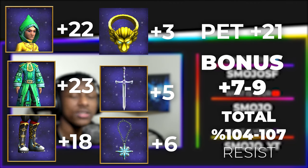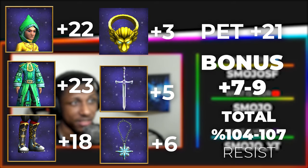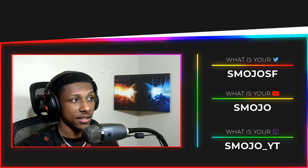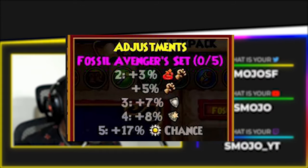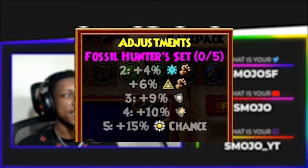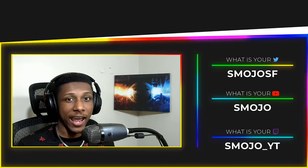We're going to be utilizing that to get 104 through 107 universal resistance for every single school. Depending on what school you are will determine the gear you want and the amount of resistance you get. For example, fire, balance, and death get 104% universal resistance; storm and life get 105%; myth gets 106%; and ice gets 107%.